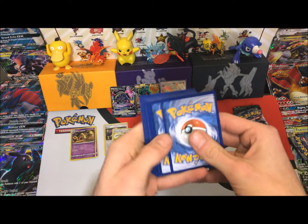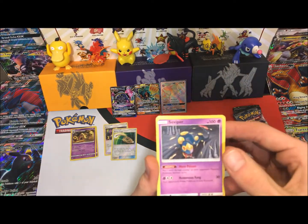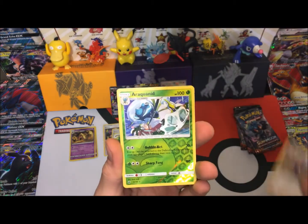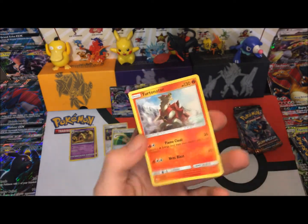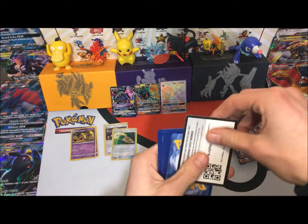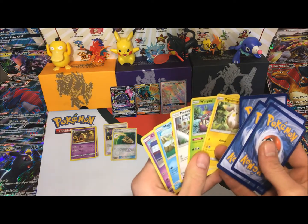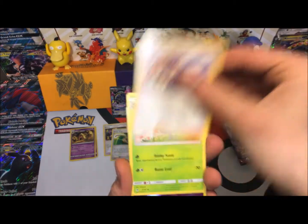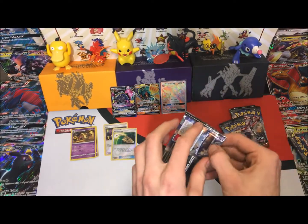Tomorrow I'm going to be going to a pre-release, so I'll be showing that on the channel. I don't know if it'll be the same day but you will see what I get from those packs. Pack ten: Seviper, Gloom, Comfey. Reverse is an Araquanid regular rare, and a Turtonator regular rare. Pack eleven: a Wishful Baton, Acerola, Gloom. Reverse is an Espeon, and a Meowstic regular rare.